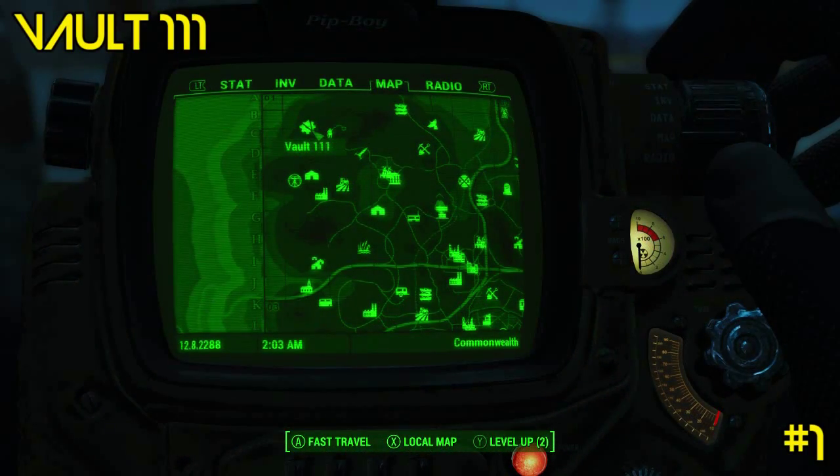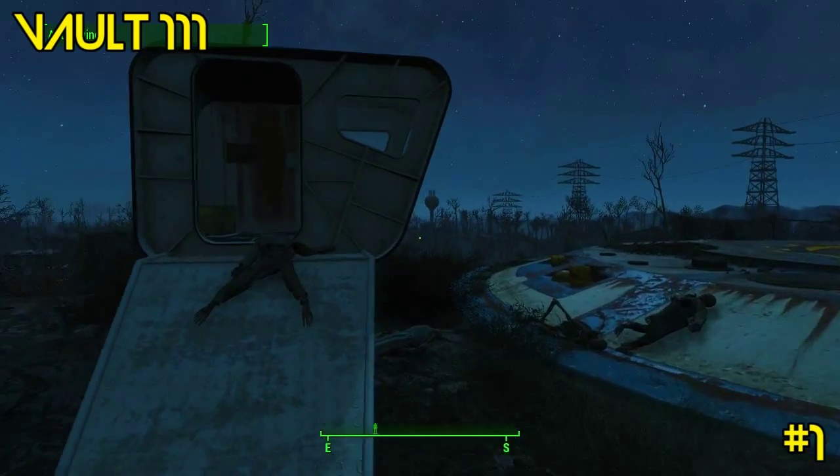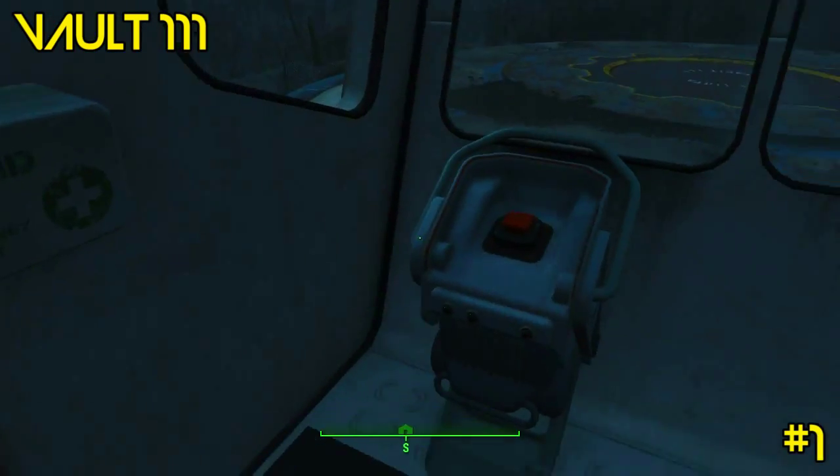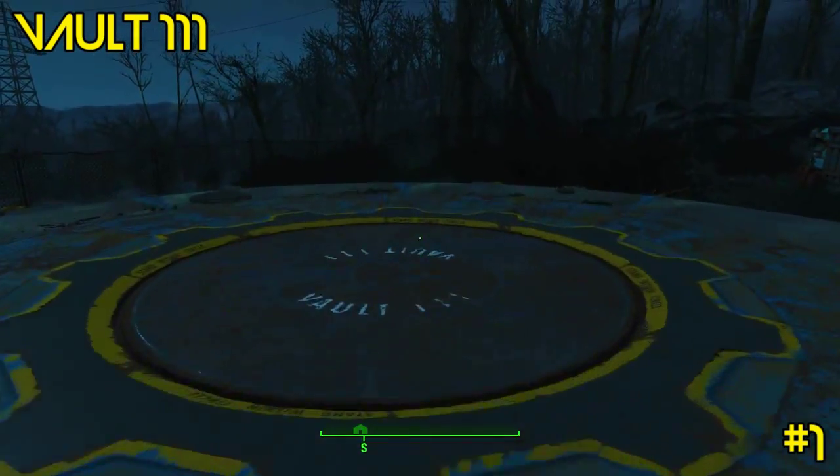The first holotape you can find is actually located in Vault 111 and you can get it while you're escaping the vault in the very beginning, but if you missed it, it's easy to go back in and find it.